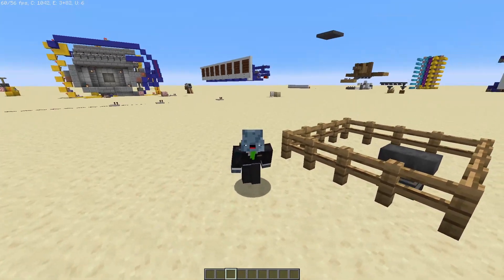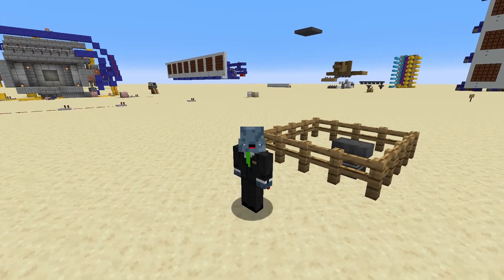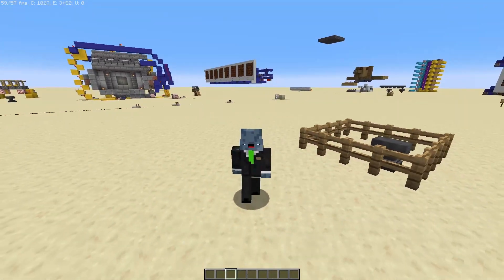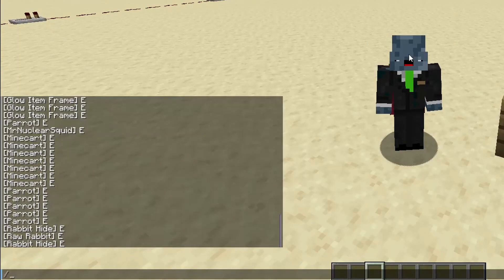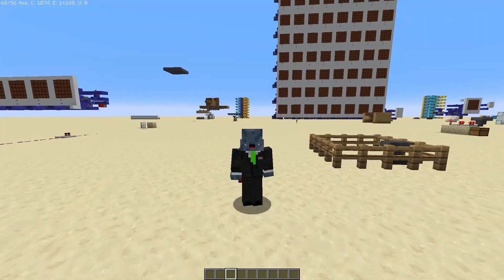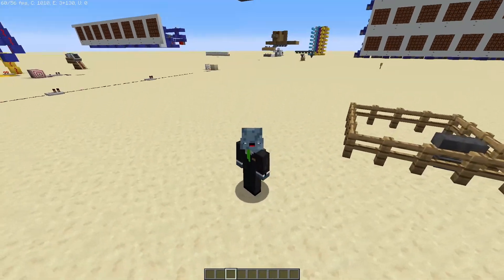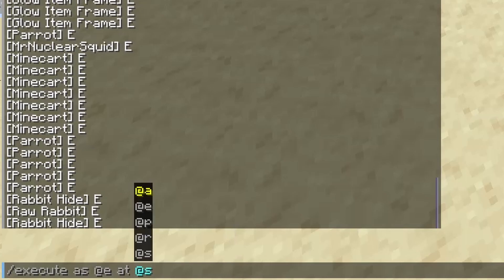What slash execute as does is run a command as another entity. In some cases this will do the same thing as at does, so I think the best way to show this is using the say command. If I run slash execute as at e run say e, you can see that every entity says e in the chat. Even if another entity is running the command, it can still end up happening at you or another command block's location. If this happens, most of the time an easy fix is just to add at at s before whatever command you want to run.